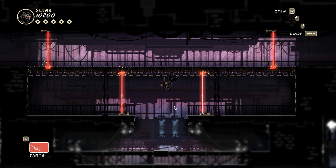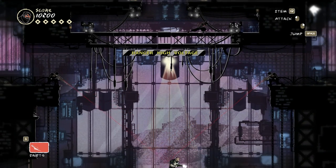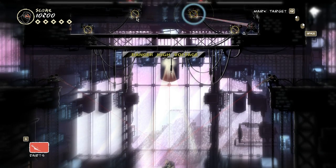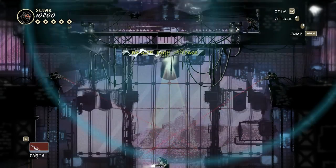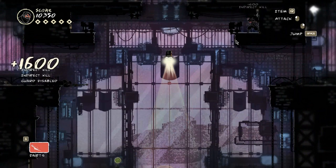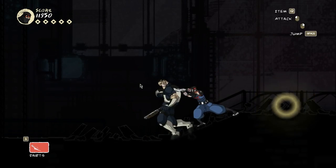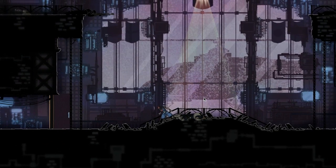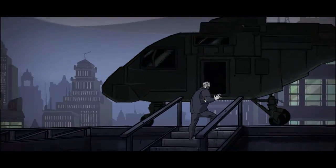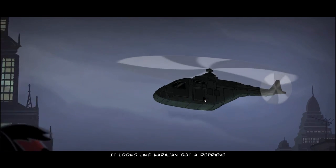There is something here - what does this do? That, that, and that. I don't know if this is going to fall on his head or not. Yeah, that's exactly what happened. I guess the boss fights aren't really necessarily difficult - they're just, solve this puzzle and then one-shot this guy. He made it out of Hessian Tower! It looks like Karajan got a reprieve. Looks like we'll have to kill him sometime in the future.